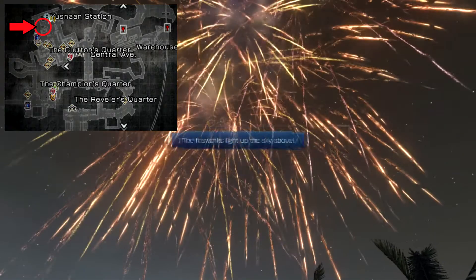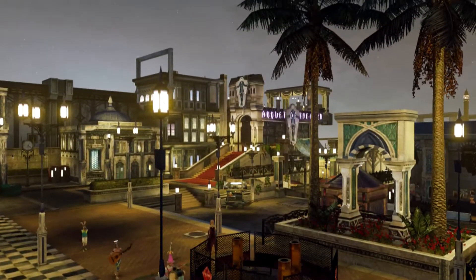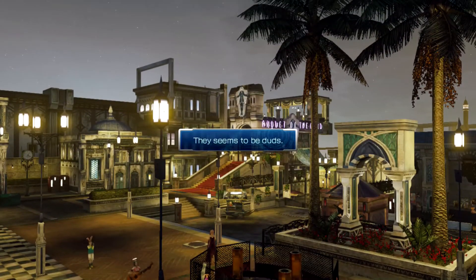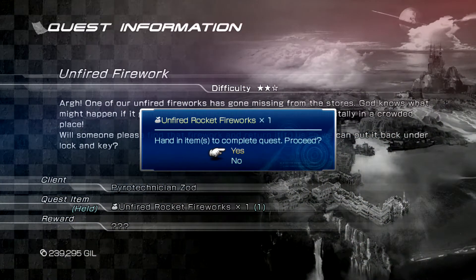In my playthrough I found that you can actually launch the fireworks multiple times from the same location. Find whichever fireworks location you're currently closest to and interact with it until it fires off a dud. In my trials it took three attempts for this to happen. Once you've acquired the unfired firework, you can return to Chocolina at any time for the quest reward.